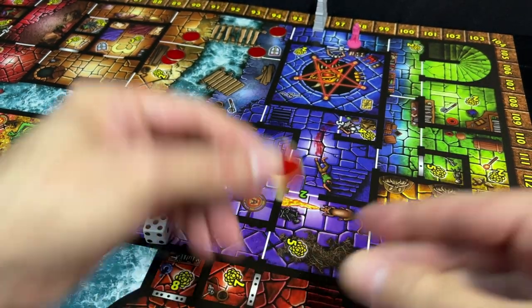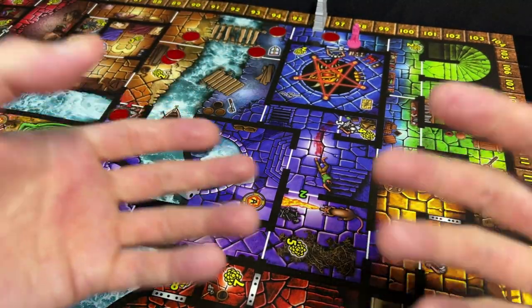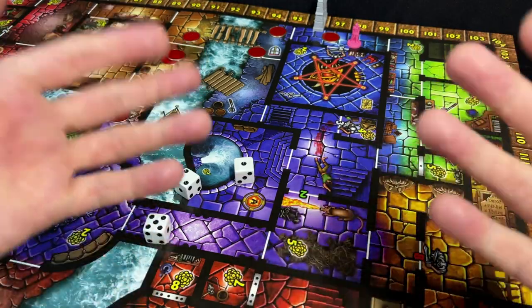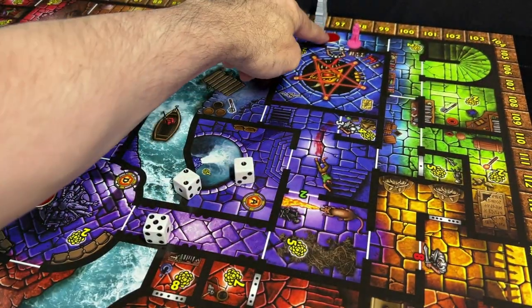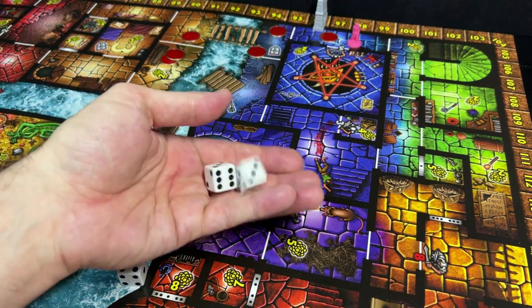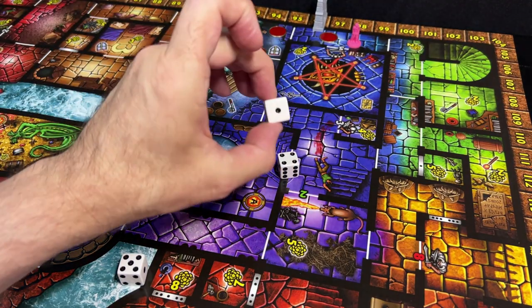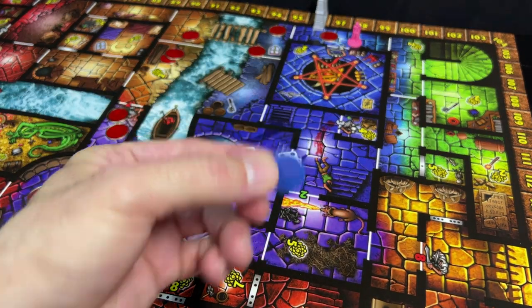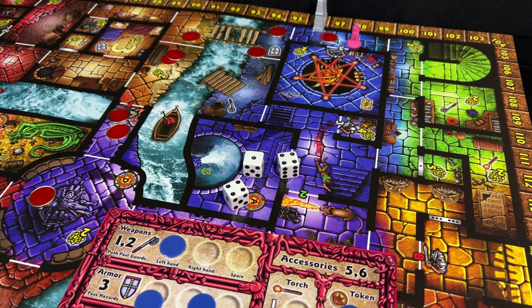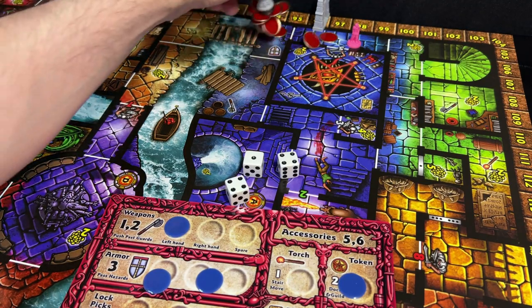With one chip left, I could move in but wouldn't be able to pick anything up after passing the guard. You want to think about where you're ending your turn so you can act in that room at the end of one turn and the beginning of the next. For this example, I'll fight the guard. I need a five or higher and have two weapons — with these guards you don't add dice, you just need it on one single strike. I rolled a four and a one; the one means one of my weapons is broken, so I discard that token.